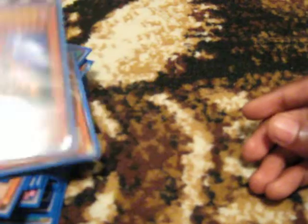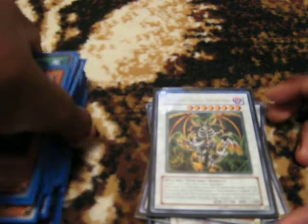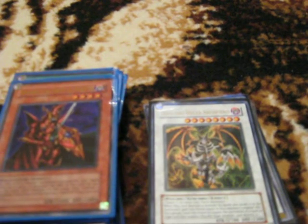On to the extra deck: Black Rose Dragon, Goyo Guardian, Stardust Dragon, Red Dragon Archfiend, Gaia Force, Gaiantite the Force of Earth, Colossal Fighter, and Thought Ruler Archfiend. That's my deck and extra deck. The extra deck is not necessary, but I still wanted to put it in. Thanks for watching.